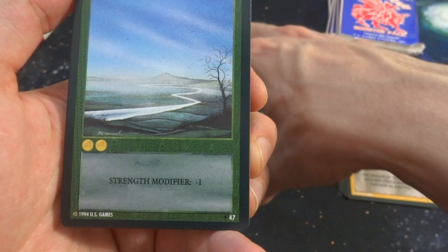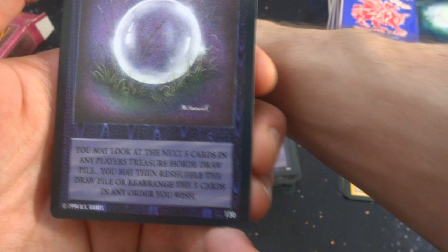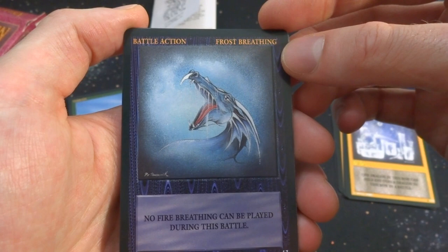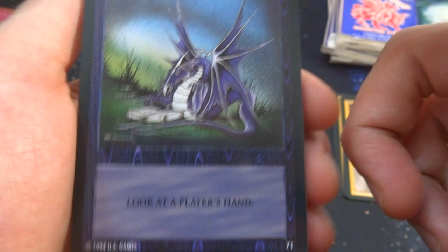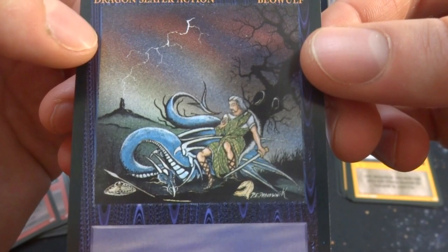Got Knight, got the Village again, got the River — strength modifier negative one, two gold, beautiful expanse of river. Got Crystal Ball — fun art. Got Frost Breathing — breathing frost; no fire breathing can be played during this battle; prevents fire breathing. Got Catamus — someone reading a book. Got Beowulf — he's hanging out with lightning striking a tower in the background, possibly slaying a dragon. Beowulf kills any dragon of zero or less strength.